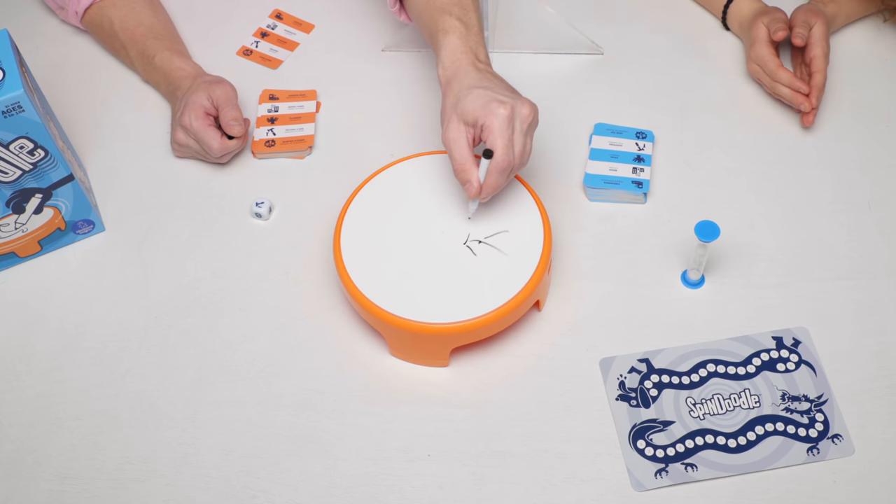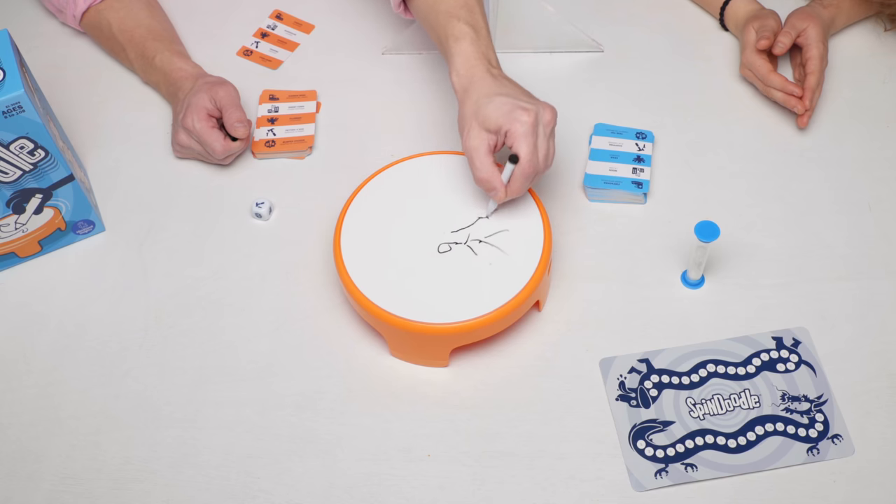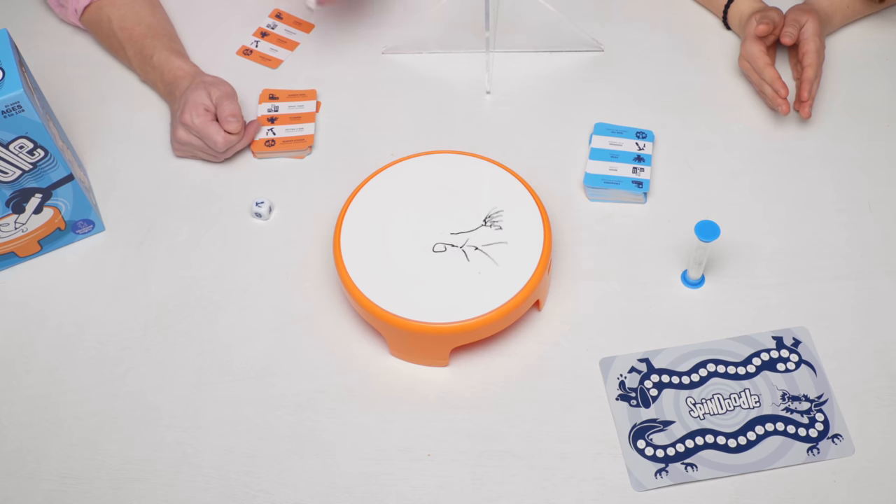We're drawing a stick person. We got a person — it's a thing you do. Archery? Shoveling? Raking? A witch flying? Sweeping — yes! I keep going, don't I? Yeah, get another one. We're out of time. Did I run out of time during that? That was good. Did I get it in time? You got it!